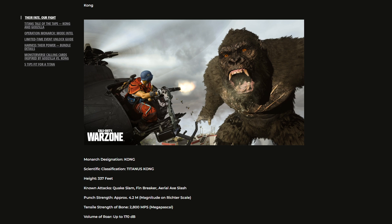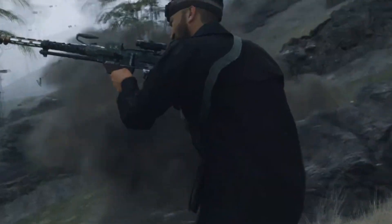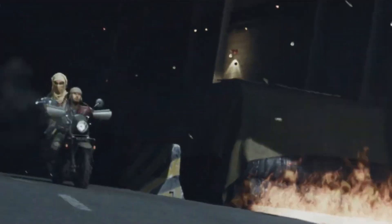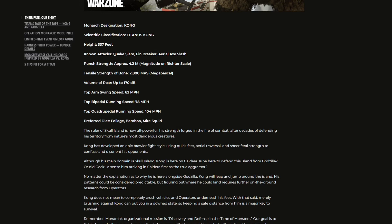Moving on to Kong — his scientific classification is Titanus Kong. He's 237 feet tall. His known attacks are Quake Slam, a fin breaker, and an aerial axe slash. His punch strength is approximately 4.2 on the Richter scale. His tensile strength of bone is 2,800 megapascals. His volume of roar is up to 170 decibels. His top arm swing speed is 62 miles per hour. His top bipedal running speed is 78 miles per hour. His top quadrupedal running speed is 104 miles per hour. His preferred diet is foliage, bamboo, and mire squid.